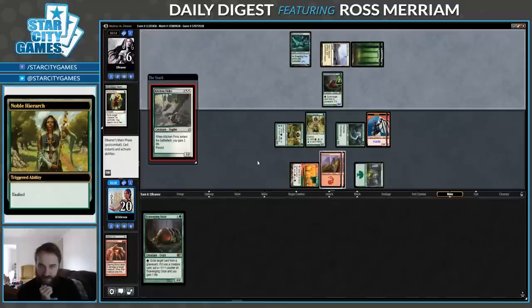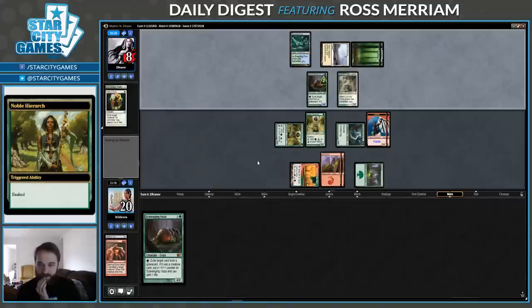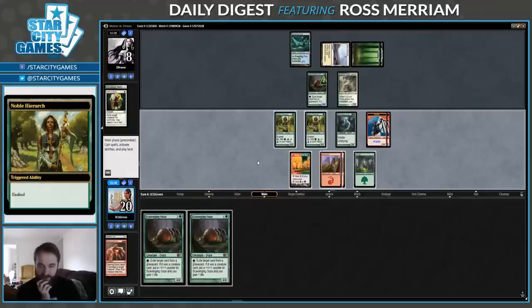Knight of the Reliquary. Kitchen Finks — ugh. That is horrible. Not only does it gain them a little life here, it also blocks down the Geist. And then when it goes to the graveyard, they can exile it with Ooze with the undying trigger on the stack. So I don't really have any attacks here. Can't attack with any Goblin — they just get eaten by the Ooze. If I attack with Geist, it trades with half a Finks and they gain three life.